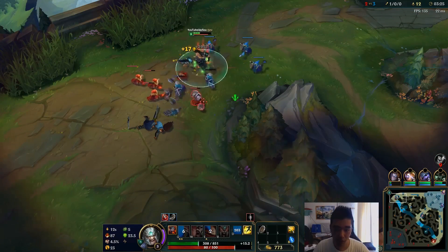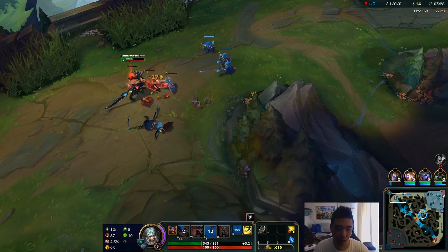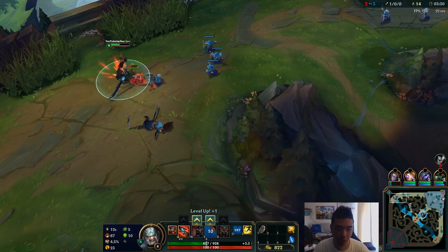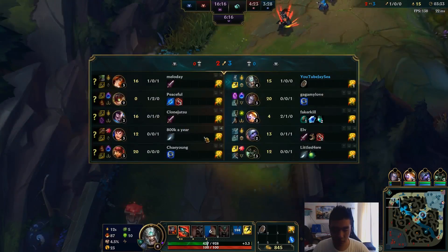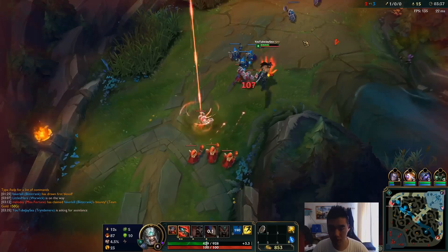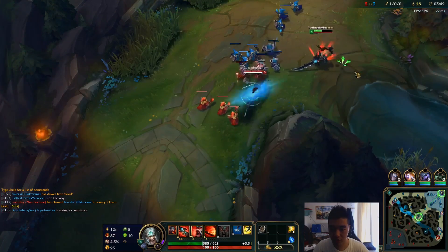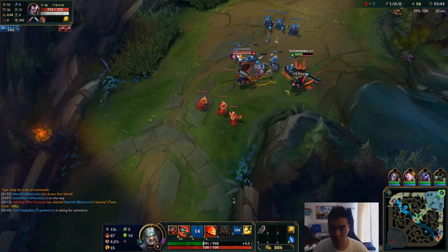I was gonna kill him solo at level 4 though. At level 4 you have a slight advantage over him, and if you have full fury and pop a potion you can just kill him straight up. Let's push this out — he might teleport. I need this to push in, so if Warwick comes and helps me push this in that would be very much preferred.